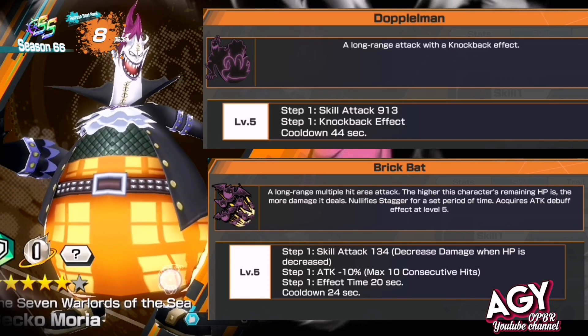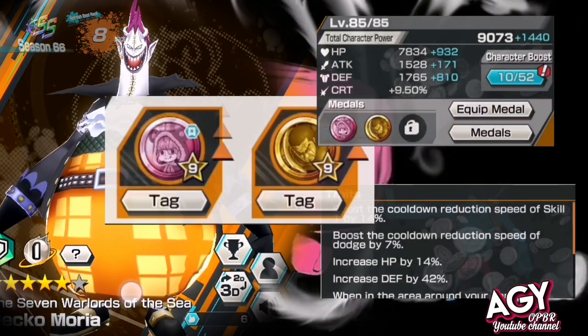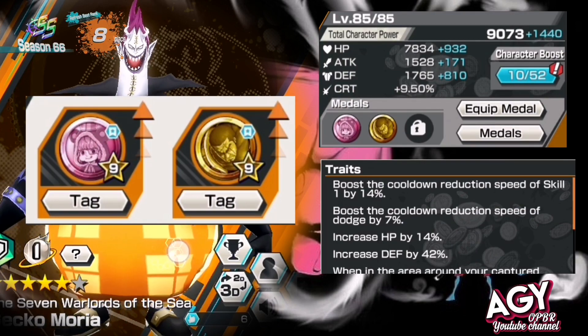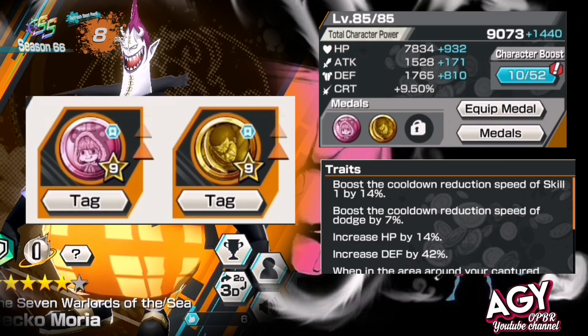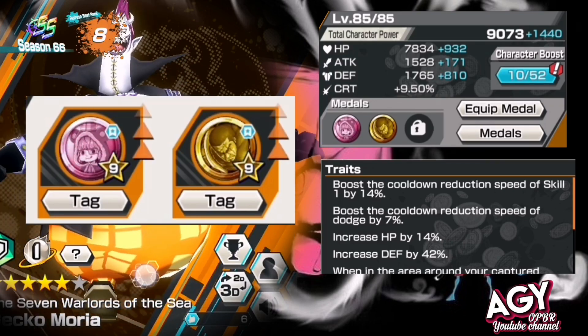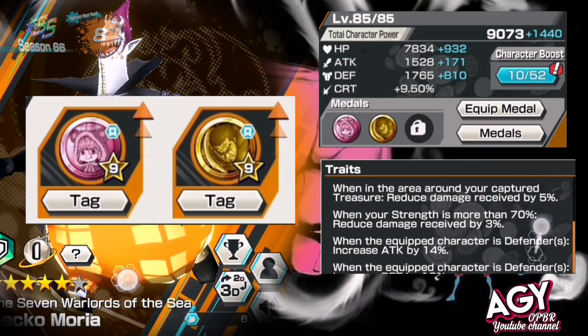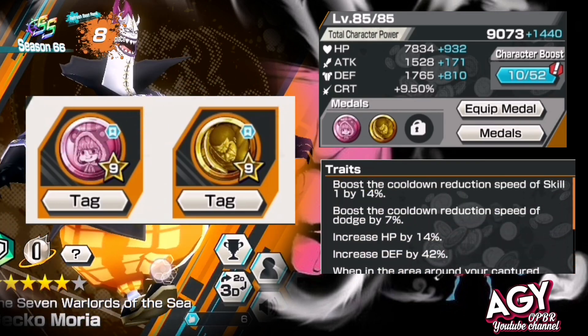The medal set I'm going to use is Fujitora with Sugar, so I'm more focused on attack and defense stats. This medal gives me a boost with cooldown reduction speed of Skill 1 by 14%, and here are the rest of the medal traits on this medal.